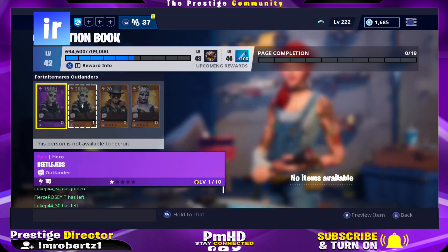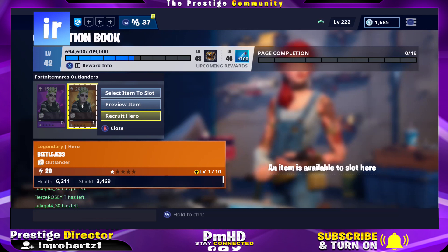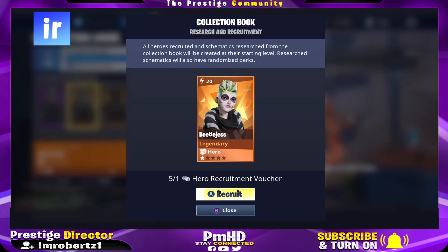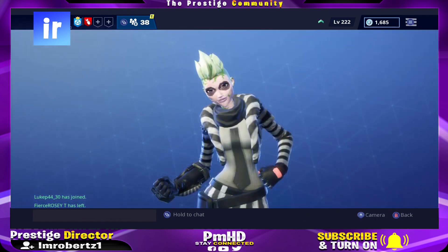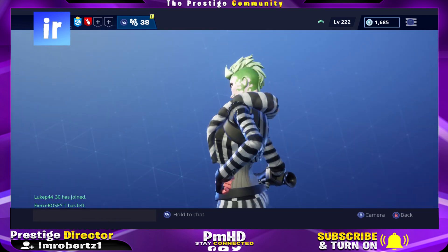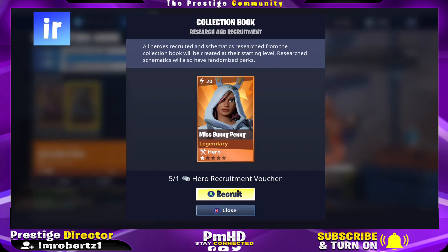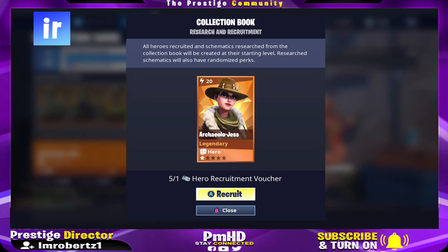The first thing you need to do is go to the collection book, go to Event People, pick the event heroes, then pick the hero, select Recruit Hero. You should now see how many vouchers you have, and you should now have the hero. This is super dope for people that missed the event heroes — let me know in the comments what hero you missed out on and redeemed after this new update.